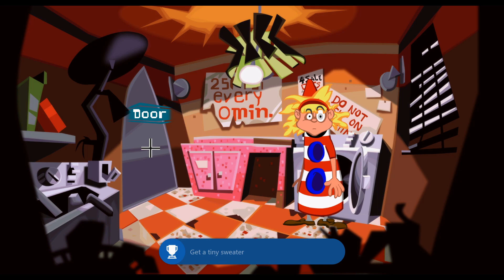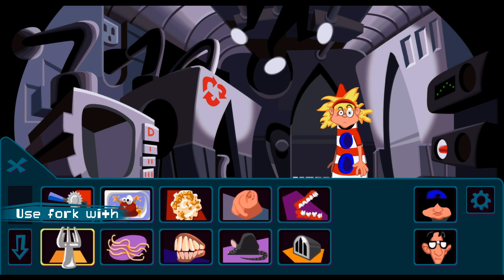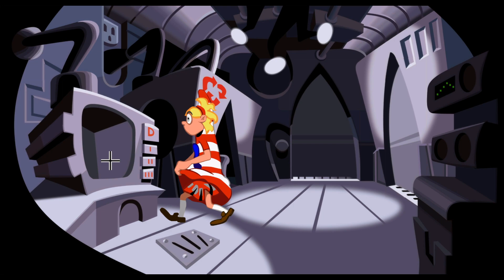Let's go out the door to the left, back to the kitchen, and grab our other two achievements using the microwave. The first one we can get is by putting a fork in there — press Y, select your fork, put it onto the microwave, and try to use it there. She won't actually do anything with it, but we do get our second of three achievements for that.